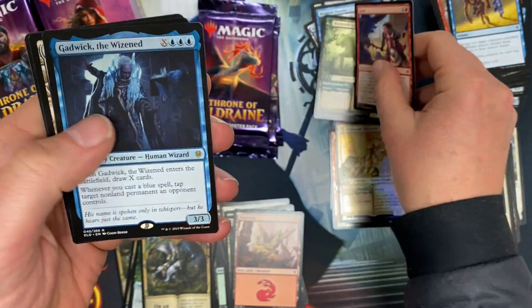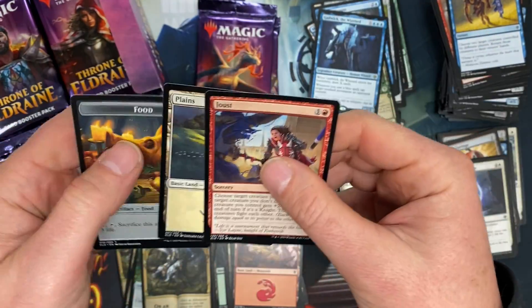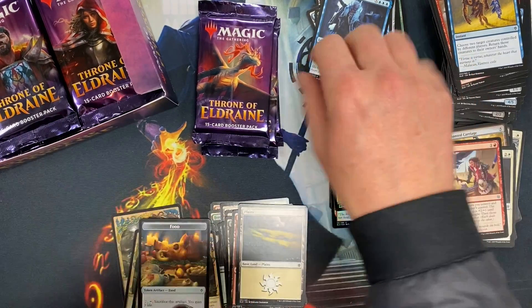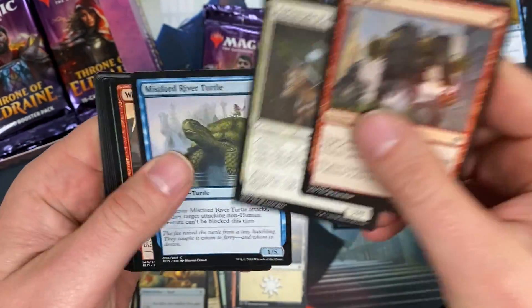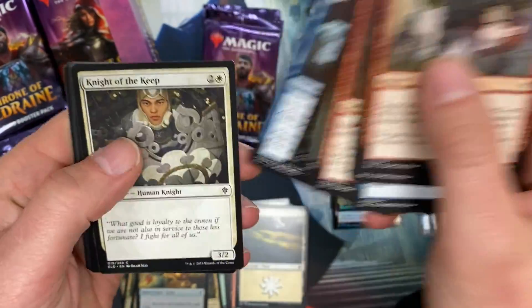Beanstalk Giant and Gadwick. I like Gadwick. These cards feel different — this must be a newer print run. Got more of a coating. Sometimes, especially in Dominaria, they feel almost gritty. These have a cleaner, smoother feel.